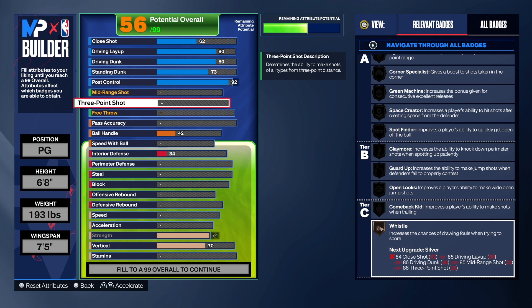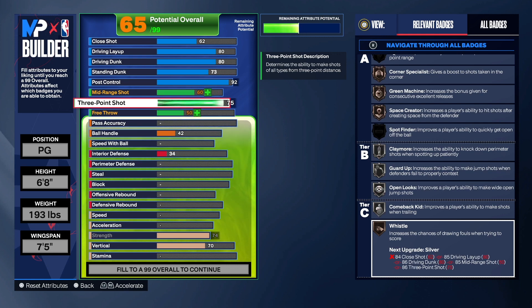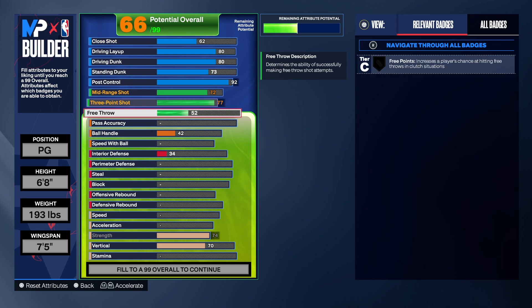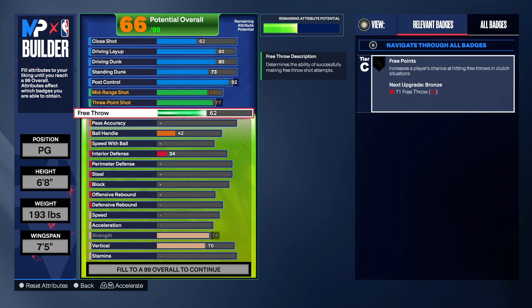This build can shoot. We did want to change the name of the build — we want 'Tempo Pushing Point,' and I know a lot of people are looking for that build and we made sure you got it. For the mid-range shot we're going to take that to a 72.